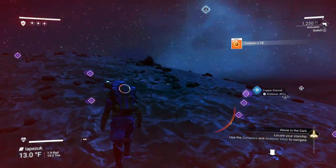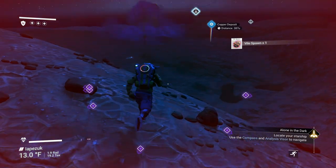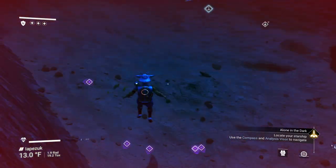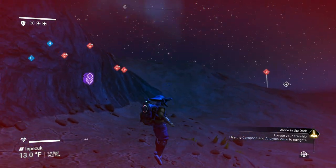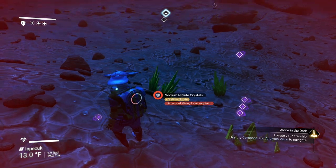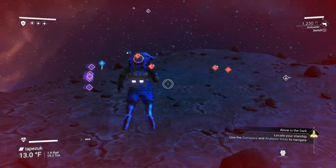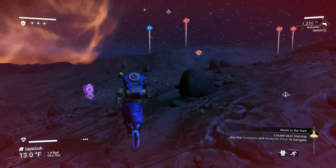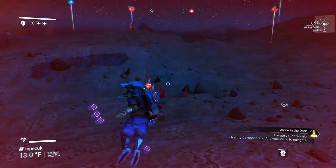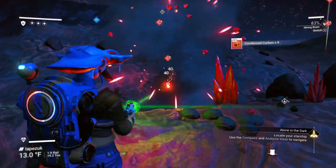I think we got them all here. These guys will keep attacking you — don't worry about it, they don't hurt that bad. Let's go ahead and head down. Quick scan — I'm looking for condensed carbon and oxygen. We've got a whole bunch over here. I'd love to get the sodium nitrate, but we don't have a mining beam that'll pick it up. We'll worry about that later. We've got condensed carbon in front of us — switch back to my mining beam and pick up as much as I can.